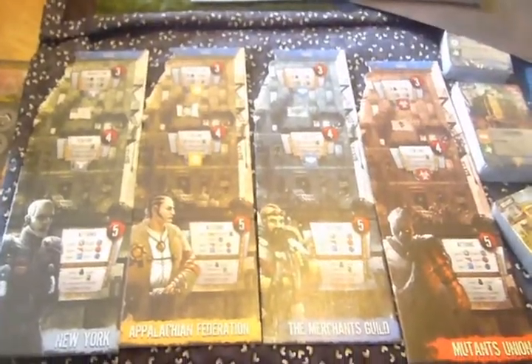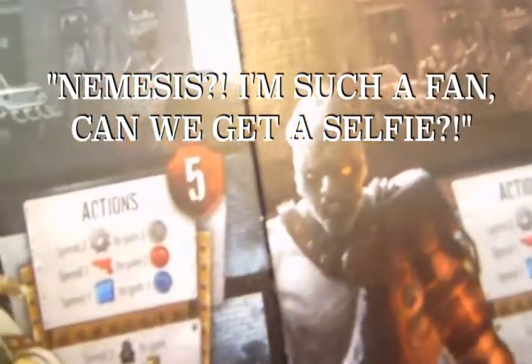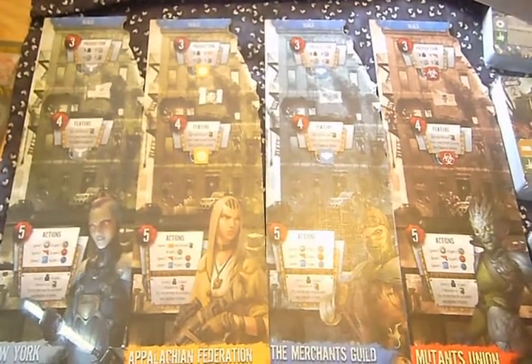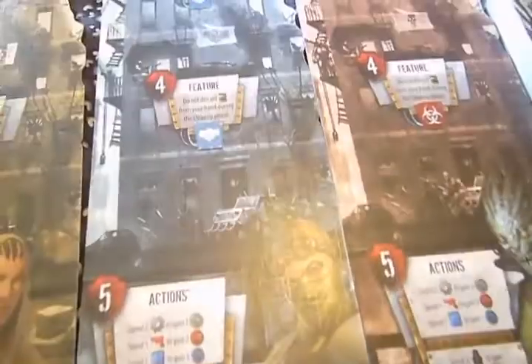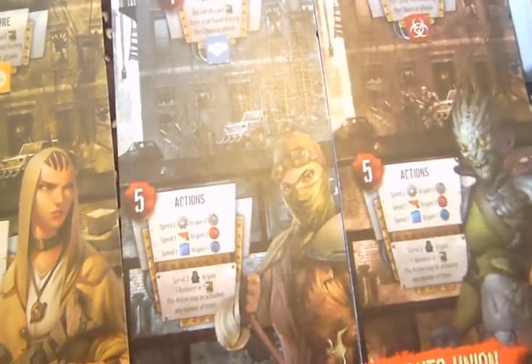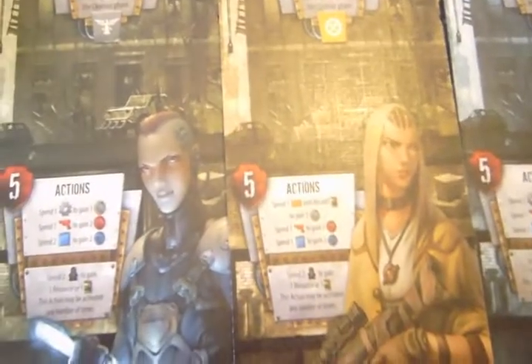I like the artwork especially the Mutants Union and New York ones. This guy is pretty creepy, and so is this one. The Merchant's Guild guy reminds me of someone from their evil form - maybe it's just his stature. And I've just realized - if you flip them over, there are male and female characters on each side. I do prefer the male mutant; the female one is a bit bog-standard, a bit Cthulhu-y mixed with Mass Effect. The merchant lady reminds me of the Resident Evil 4 merchant with the face mask.